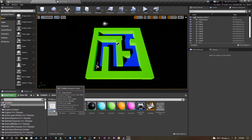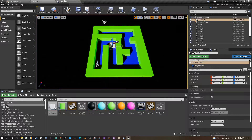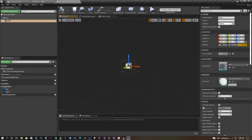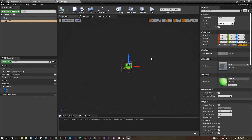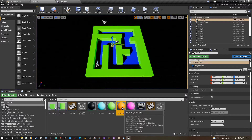Now we have our collectible cube and we can place it in the scene. You can see it disappears when we collide with it. Let's go into the viewport and make the cube about half the size. Let's also give it a color. If you followed the color tutorial you might have some colors. I just colored mine orange.